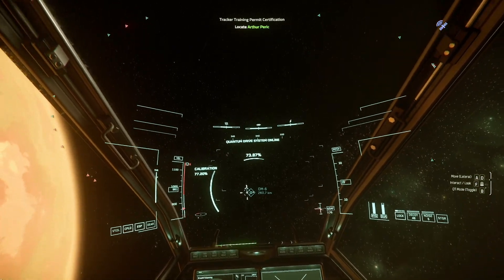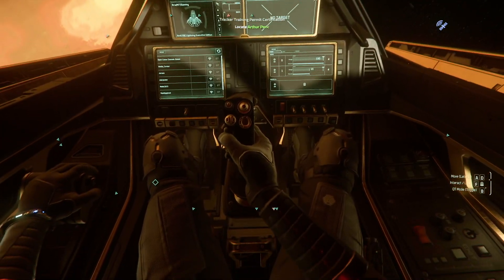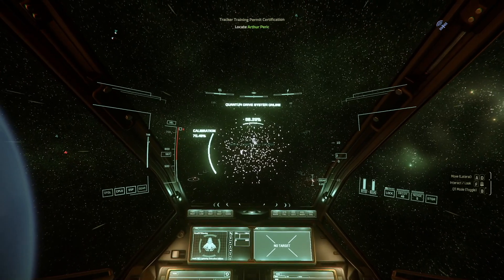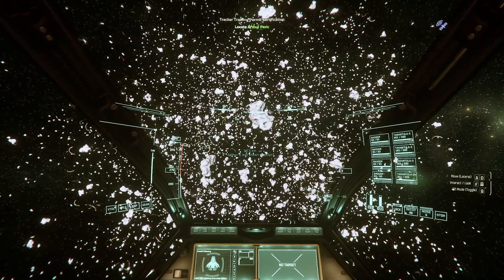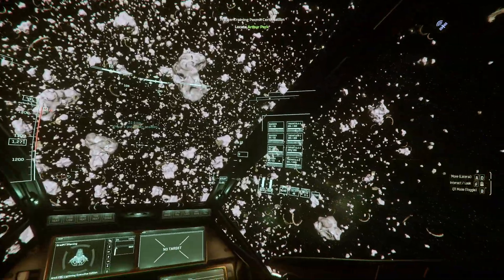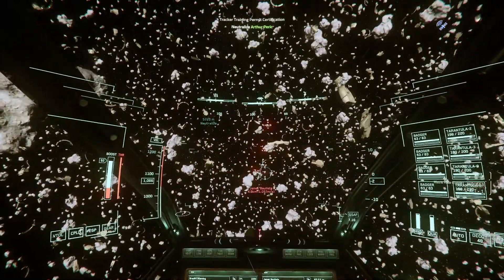Let's get to an orbital marker. Who is in the asteroid field? 34 clicks out, we're gonna head in. I'm gonna turn the gimbals on since we've got gimballed mode on these. There are my displays. The Tarantulas are actually a ballistic gun — okay, here we go. Oh, this thing is fast!